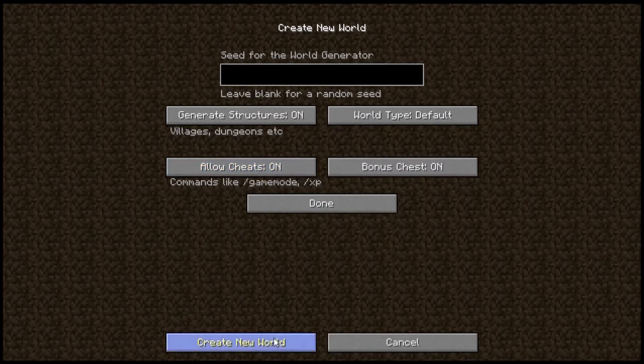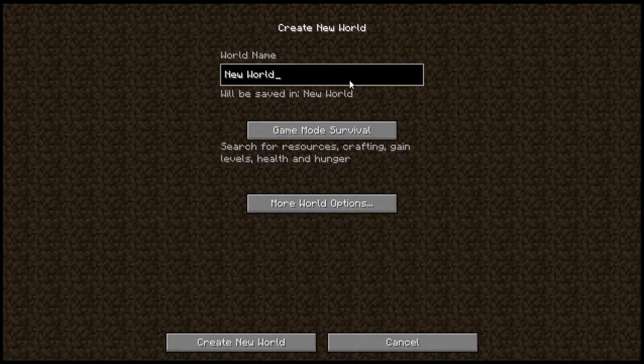For right now, this is just going to start out with the little bonus chest. Going to have cheats on in case I run into an issue. We're going to go with a Biomes of Plenty world, and we're going to name this 'View from the Pulpit.' And we're going to create the world.